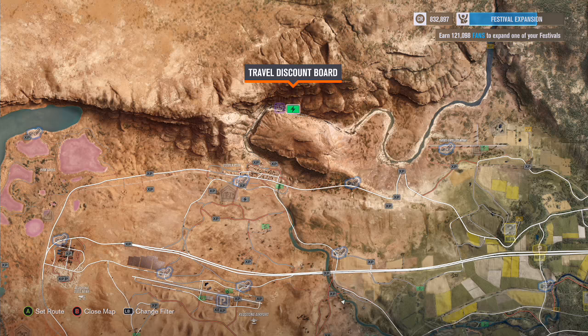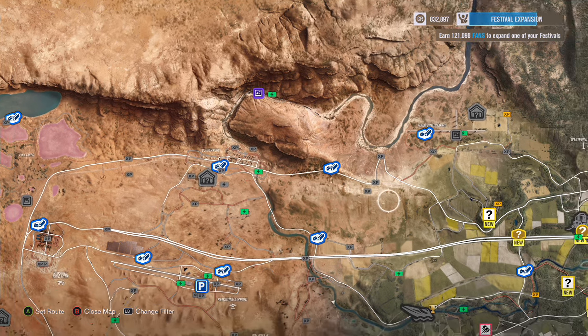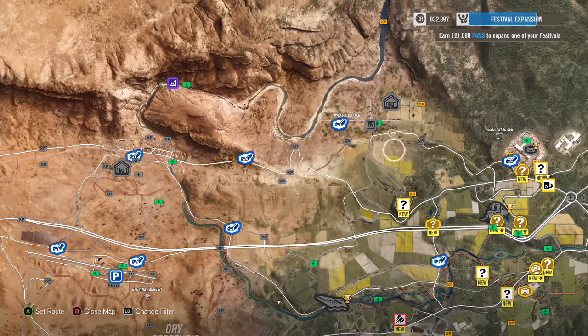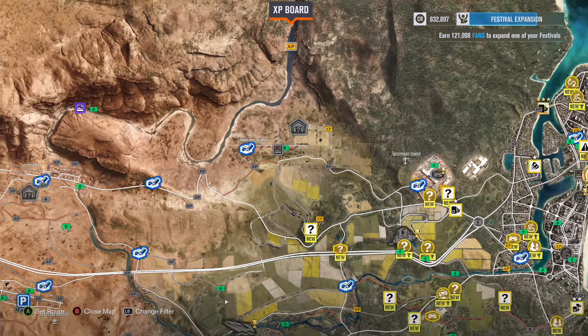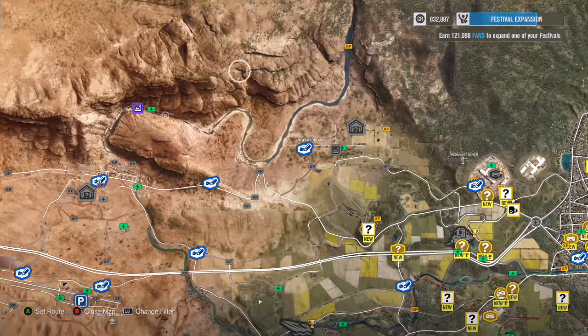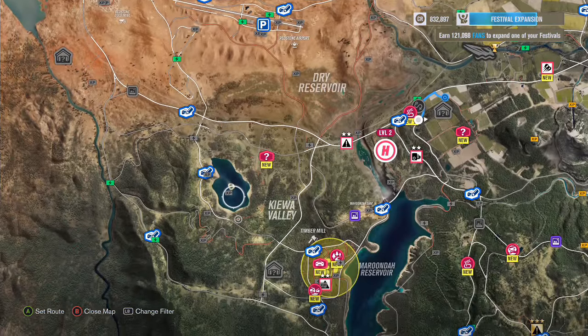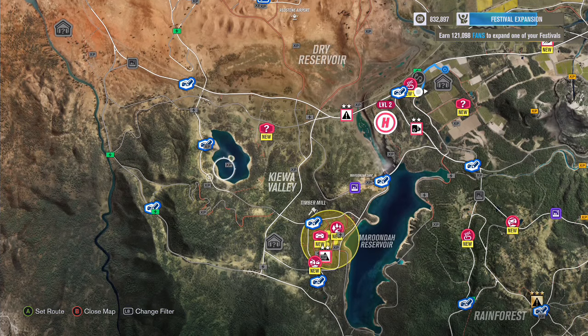It shows the discount boards so it doesn't cost you as much to travel, and the XP boards. The ones that are light grey mean that I've already got them. It also shows the barn finds and the random ones out in the canyons and the water — there's one in the middle which is quite tricky. If you have trouble getting that one, let me know and I'll upload a video for you.